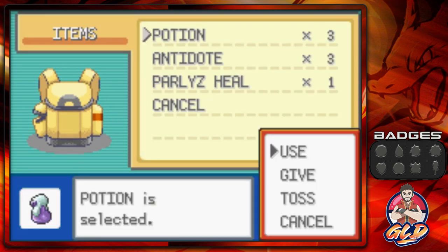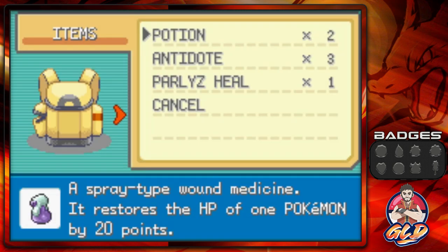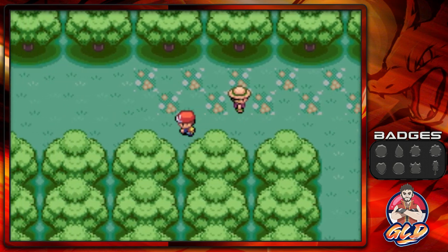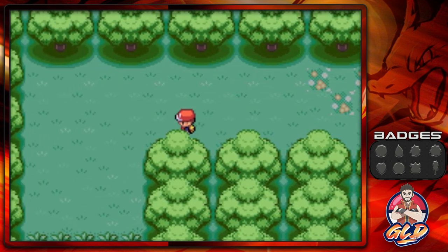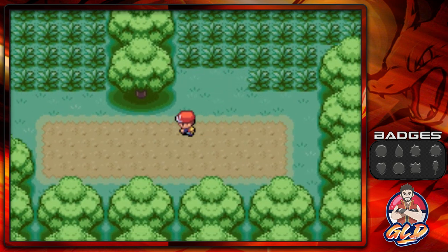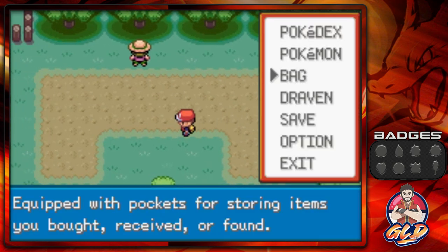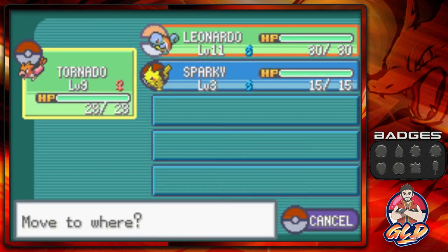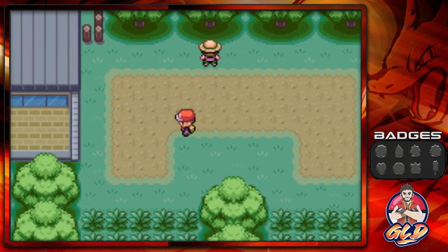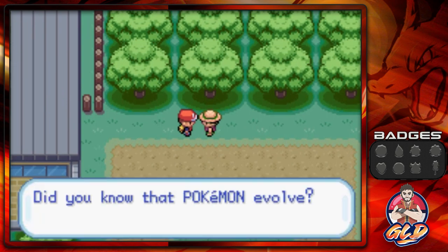Let's give a potion to Tornado — it already likes me since we leveled it up once or twice. Moving on, this whole walking mechanic is very lame; I can't wait to start running soon. By the way, I did capture all the Pokémon in here, including Kakuna and Metapod. Capturing Pokémon becomes a big thing in Leaf Green and Fire Red, so just be aware of that.